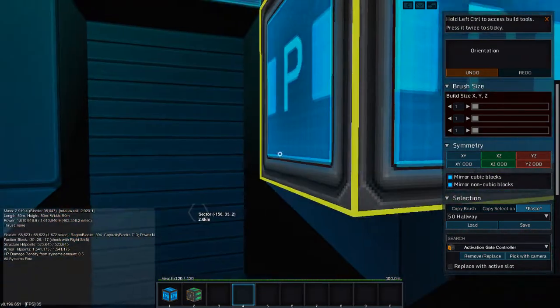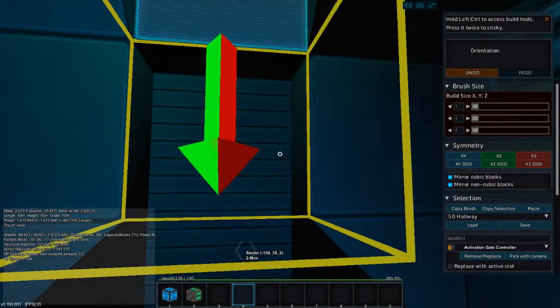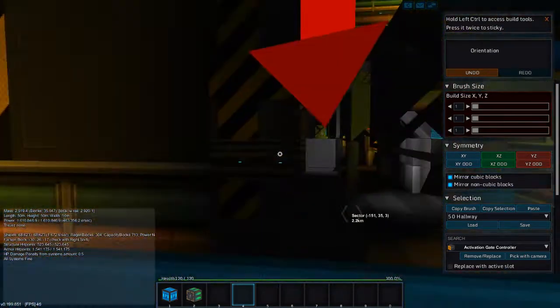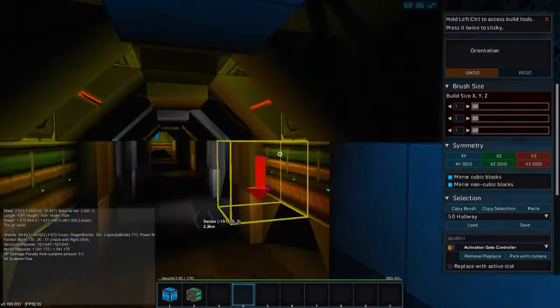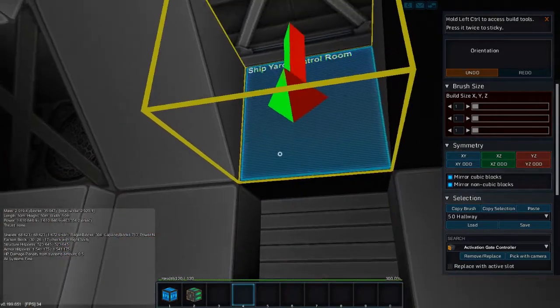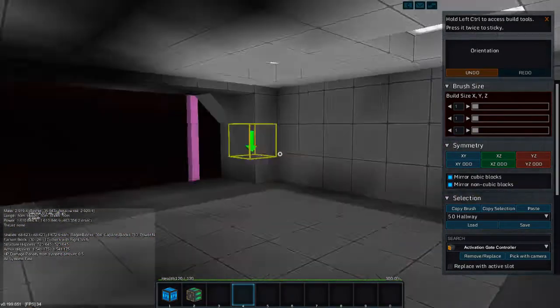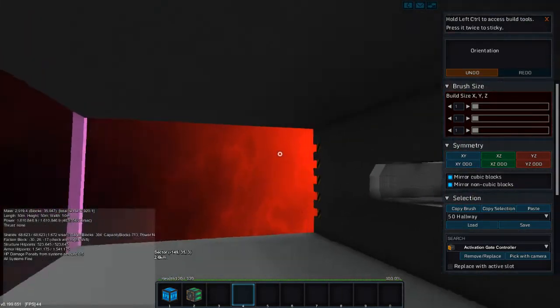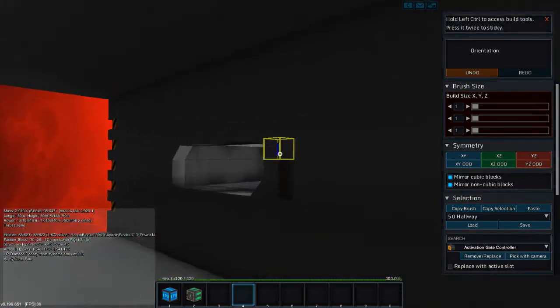I'm doing public permission blocks for the gravity — it's nice for everyone to be able to gravitate. Level 4. I don't think I did anything drastic, other than I added a shipyard room here. I haven't built the shipyard, but this little alcove here is going to be the shipyard.